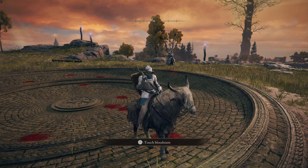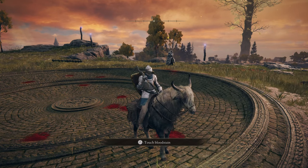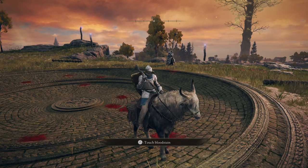I'd like to talk about Bloodhound's Fang Curved Sword. One great thing about this is that you can get it very early in the game by defeating Bloodhound himself. You can get it pretty much early on, and then you'll be able to use this weapon not only through your first playthrough, but up to New Game Plus.